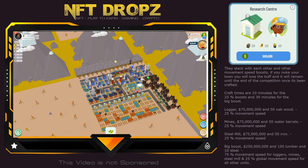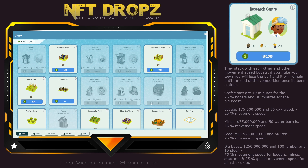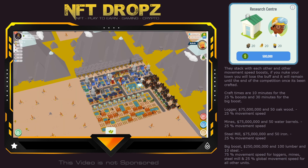In this video we'll look at the Research Center. It gives you three buffs which basically speed up the movement speed of your loggers, mines, and steel mills. It's craftable from the industrial section — go to the craft section, then industrial, and you'll find it. It will cost you 500,000 cash, 20 lumber, 20 oak, and 20 energy.